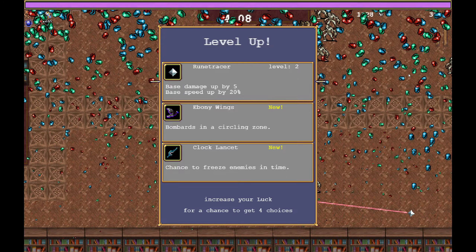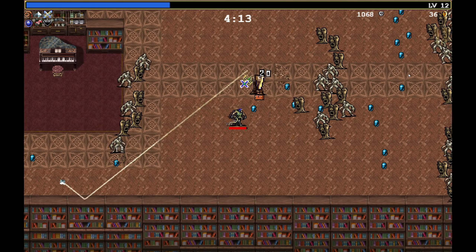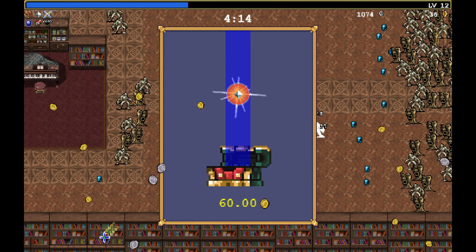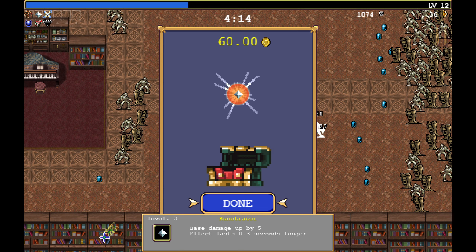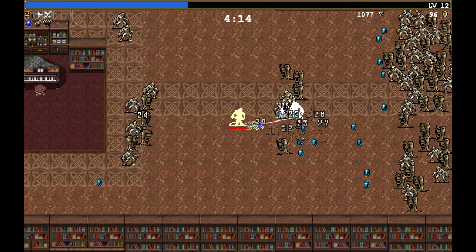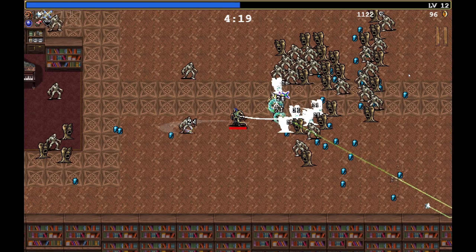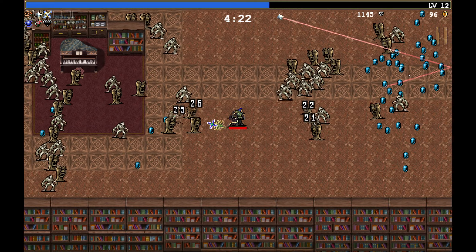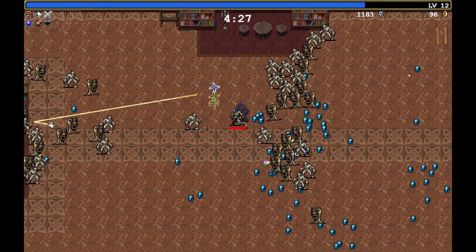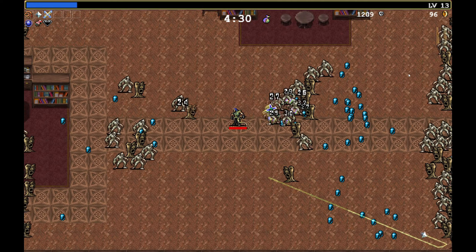The Ebony Wings and Clock Lancet — let's go Rune Tracer, higher tier version. And a treasure chest. Also in this update you're allowed to skip the animation for the chest. So we got another Rune Tracer, and another whip level — level 5.